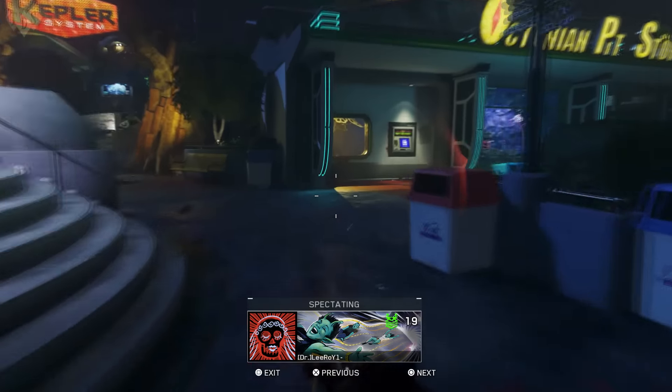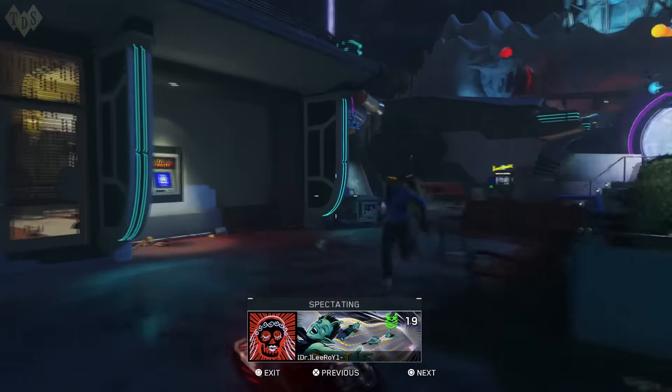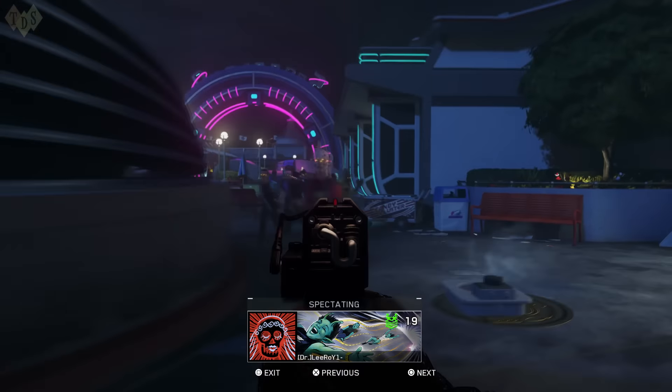What's going on guys? It's the Doctor Show here today. We've got for you a super simple Easter egg guide on how to build the new Shredder Wonder Weapon. All the pistols have three parts: a battery, a souvenir item, and a gem.